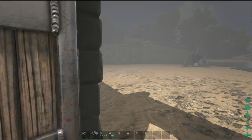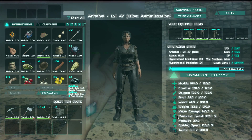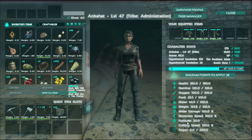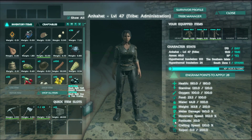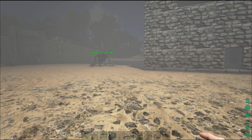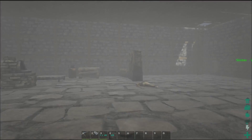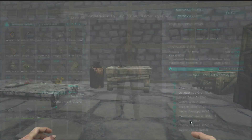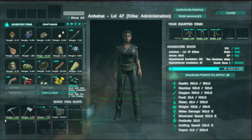Here's another thing you're going to run into: the weight issue. I don't recommend putting a lot of points into weight right off the bat, but once you get your stats to a point where you're more comfortable, I do recommend putting a little bit into weight so you can carry a little more. What I've done is put some into melee damage, some into health, and quite a bit into fortitude. Most people would argue that fortitude is a waste — I highly disagree.